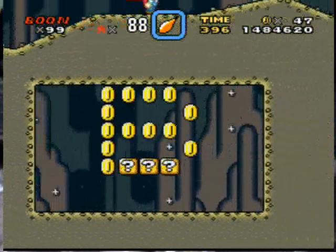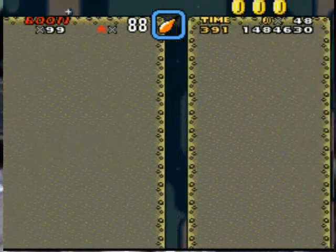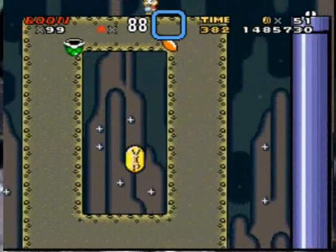That was short. Okay, so I don't know why we can't go on the bottom platforms and get all the coins, but who cares? We got 99 lives, we don't need anything more.